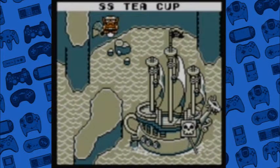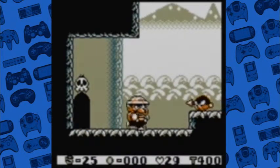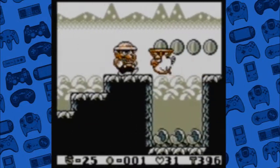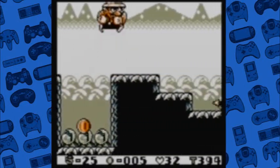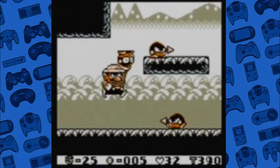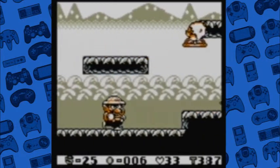Hey guys, I'm Phil in the Blanks. Welcome back to Let's Play Wario Land. We have finished up with Stove Canyon, and we're moving on to S.S. Teacup, which, judging by the whole ship and pirate motif, is probably going to be a very watery level. That's fine. We put the fiery depths of Stove Canyon behind us, and that's okay with me.